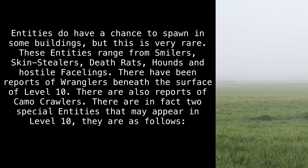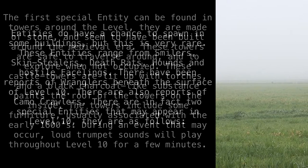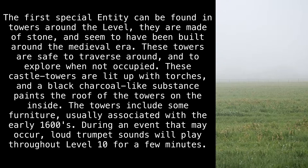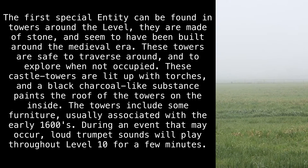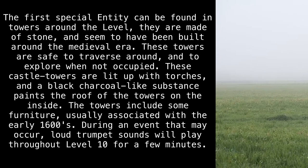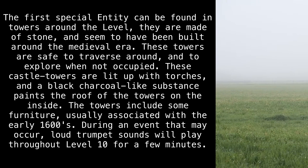There are two special entities that may appear in Level 10. The first special entity can be found in towers around the level. They are made of stone and seem to have been built around the medieval era. These towers are safe to traverse around and to explore when not occupied. These castle towers are lit up with torches, and a black charcoal-like substance paints the roof of the towers inside. The towers include some furniture, usually associated with the early 1600s. During an event that may occur, loud trumpet sounds will play throughout Level 10 for a few minutes.